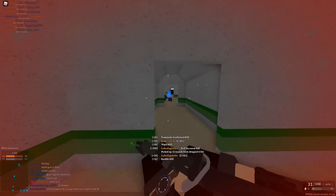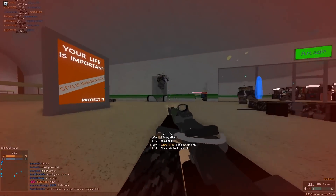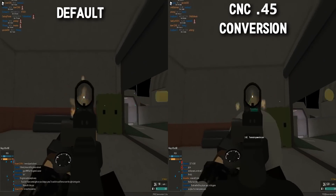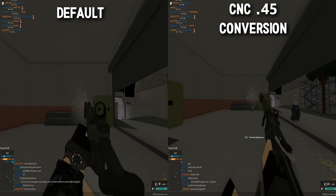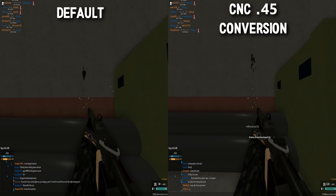However, the gun does gain a rate of fire buff going from 800 to 900 bullets per minute, with the downside of more recoil. As you can see on screen with the same attachments listed, the gun with no ammo conversion is a lot more accurate than the gun with the ammo conversion.